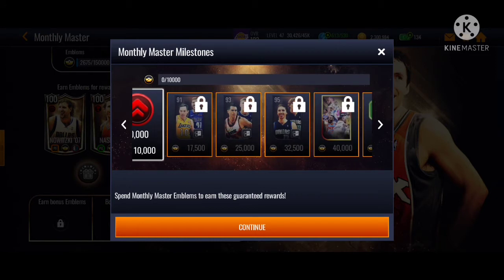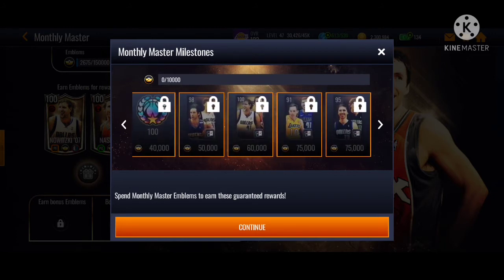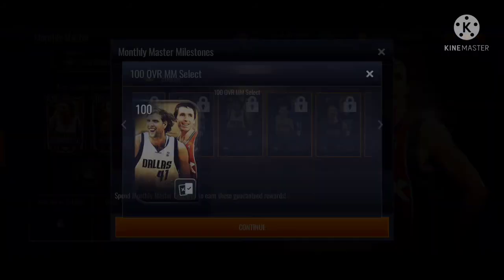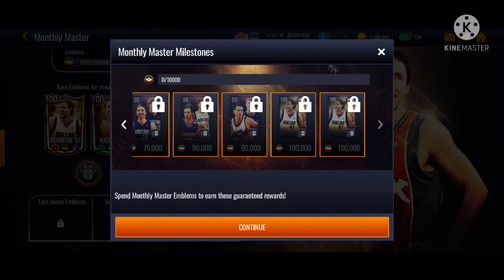You get free XP, free players with boosts. Always put players that give emblem boosts on your off-season hype team - that's how you get them faster. You also get prime packs, cash, and light pass points. At 60,000 emblems you get one free 100 overall monthly master, at 100,000 you get your second, and the bonus achievement at 150,000 gets you three - which is insane.